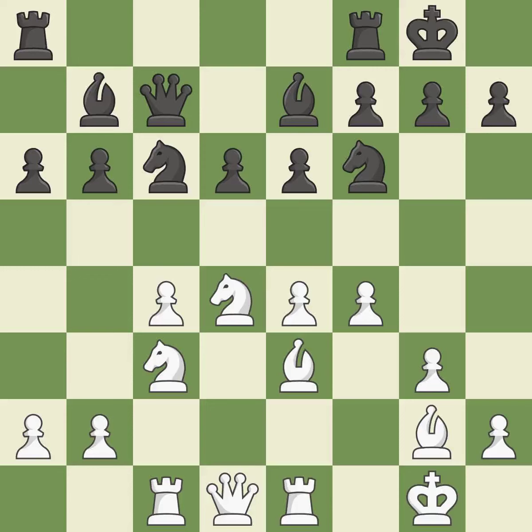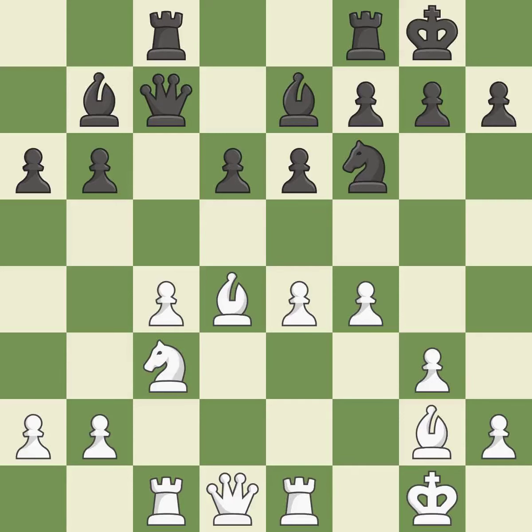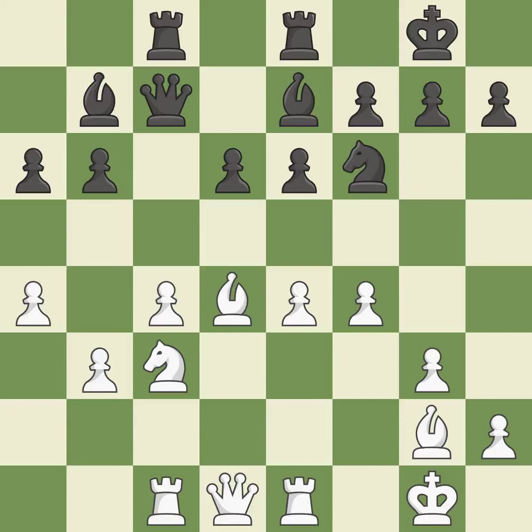This maintains the balance in material with a good trade. This is the only move that works. By moving a rook from its starting square, this activates it. A pawn that was being attacked and had no defenses is now protected by this. What I would have advised — a powerful play.